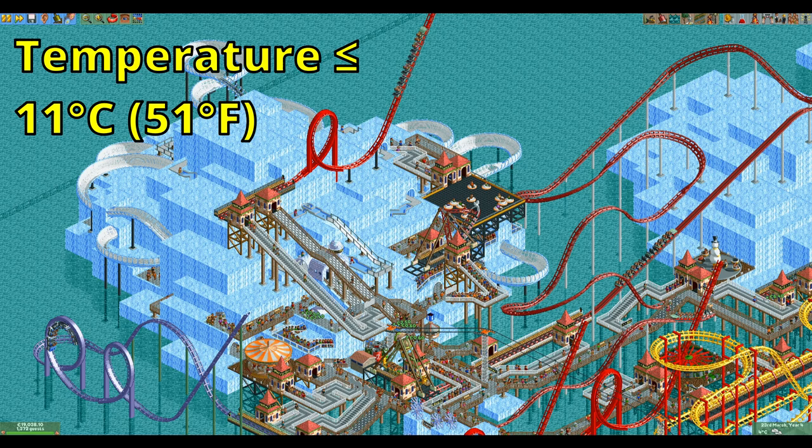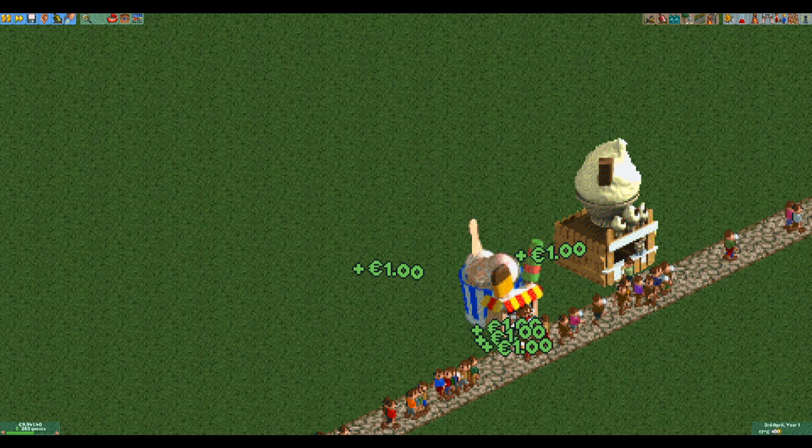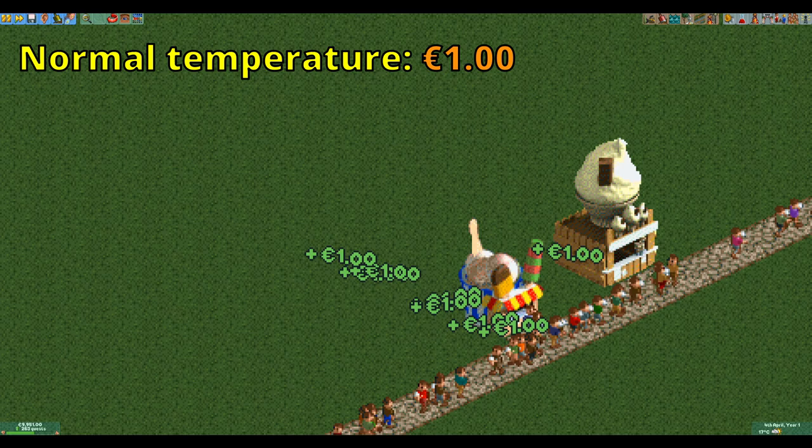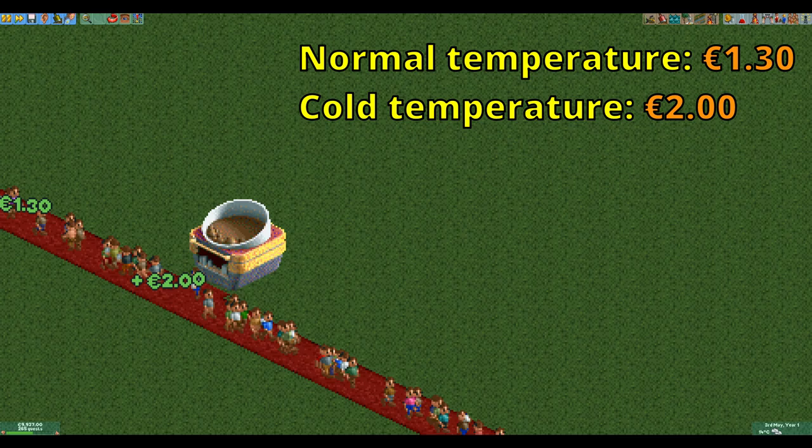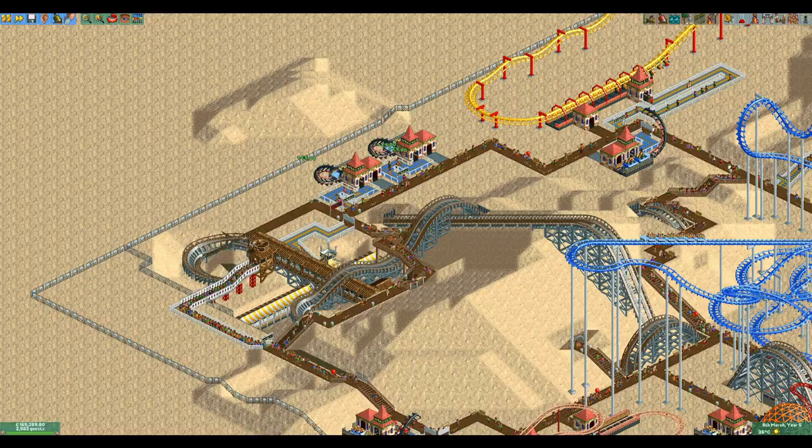If the temperature is 11 degrees Celsius or lower it is considered to be cold, and this impacts the price of a lot of items. While the base price of ice cream is €1.00, when it is cold it drops to €0.60. On the other hand the price of hot chocolate increases from €1.30 under normal temperatures to €2.00 when it's cold.